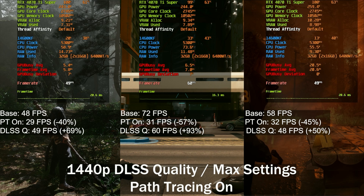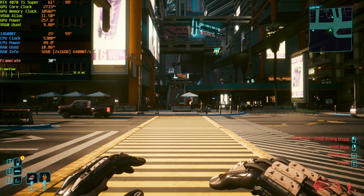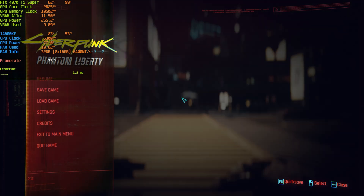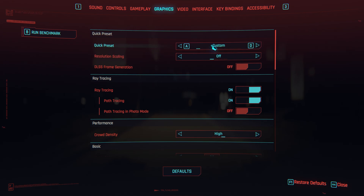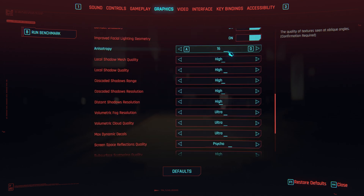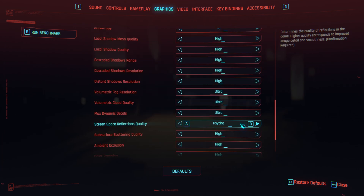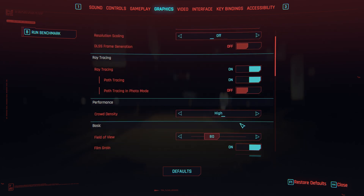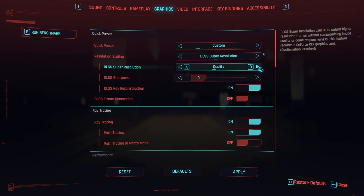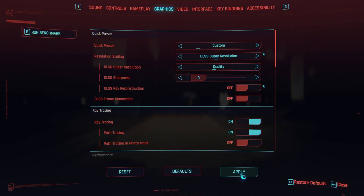Let me show you this live. We're back where I pre-recorded it — you can see 31, 32 frames per second. Let me show you the settings quickly in real time. I select the ultra preset, make sure everything is set to max, including screen space reflections quality to Psycho. I know path tracing overrides this, but this is what I used for base as well. I then just have path tracing enabled. So if we kick on DLSS — remember, 30-31 frames per second — DLSS quality.